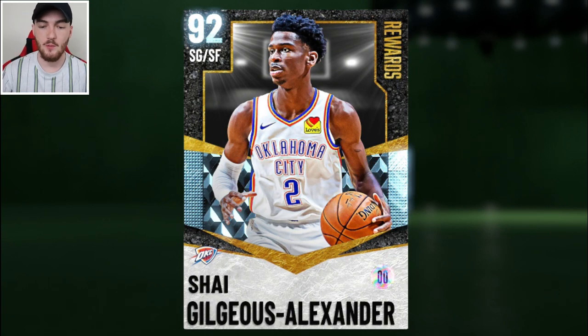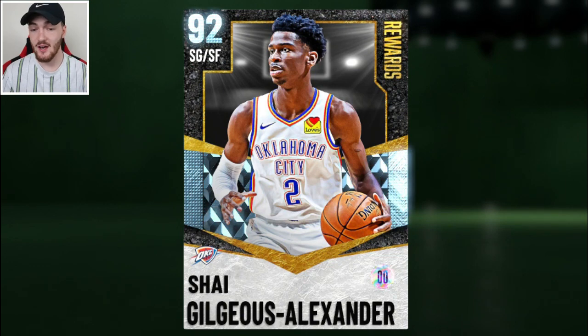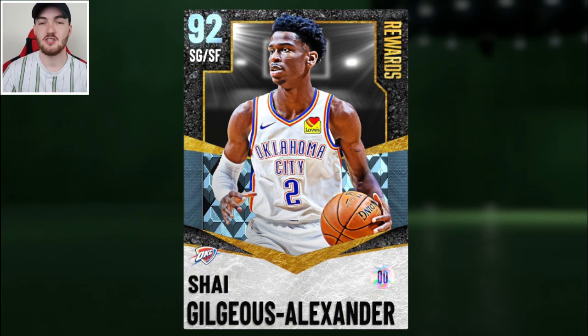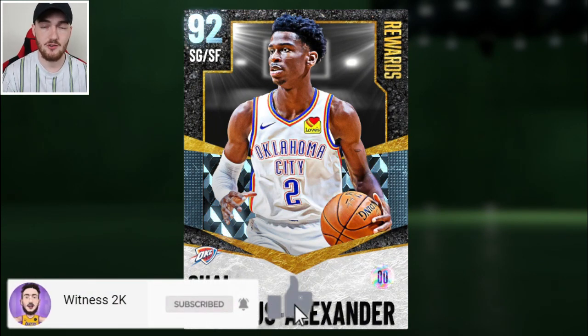Yo, what's going on guys, Witness 2K back on NBA 2K21 MyTeam. In this video we're going to get some gameplay of the level 33 Diamond 92 overall Shay card. This card looks really sweet — he can't play point guard unfortunately, he's shooting guard and small forward. We're going to get some gameplay and I'm going to show you guys a new locker code as well, so make sure you subscribe with the notification bell turned on.